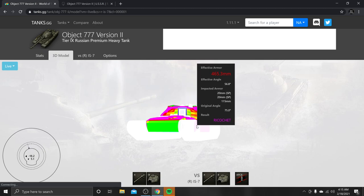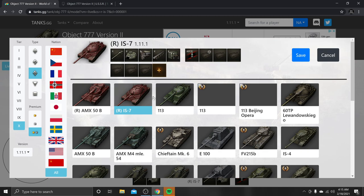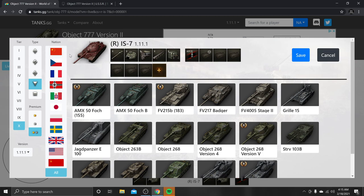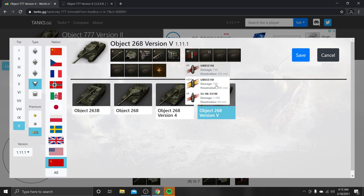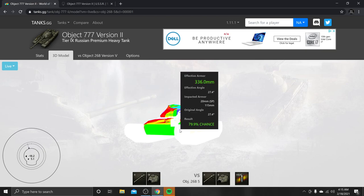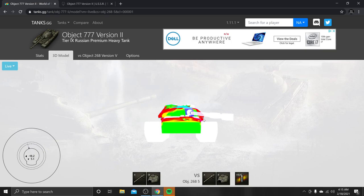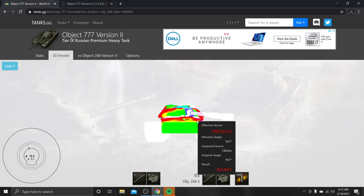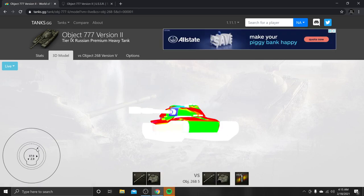It still holds up pretty well against 303 penetration. Now let's go up against something Russian — the Object 268 Version 5 with its ridiculous penetration. From the side: absorbed, absorbed, absorbed. It's got some decent protection, though there's still a lot of red showing — the lower plate is of course a weak spot — with all that red on the armor display.